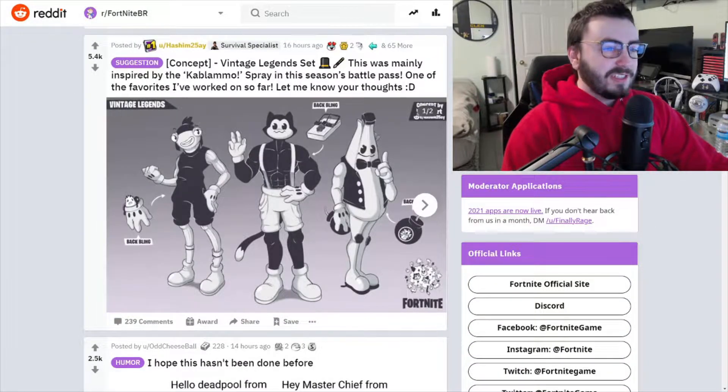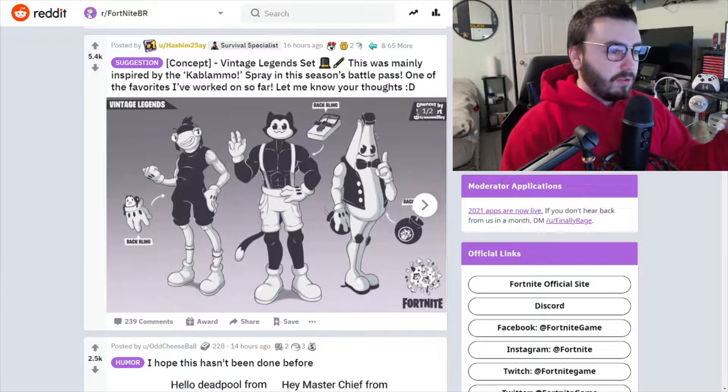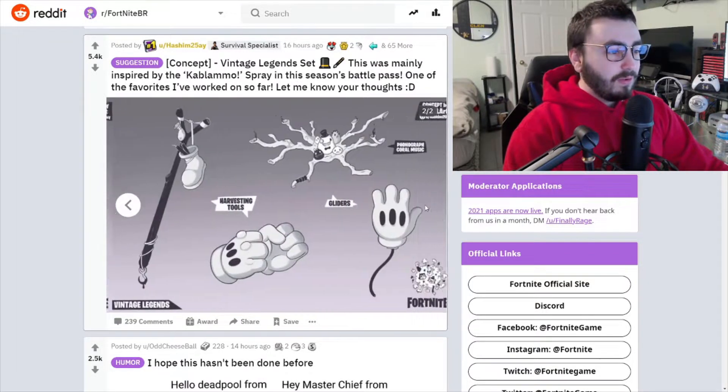Concept: Vintage Legend Set. This was mainly inspired by the Caboom spray from the season's battle pass — one of the favorites I've worked on so far. That looks really cool — I'm getting like the old Mickey Mouse vibes, you know, the black and white. The whistling one where he's on the boat — something like that. Really cool, really really cool.